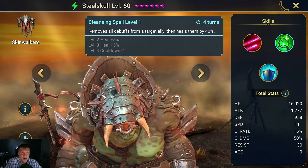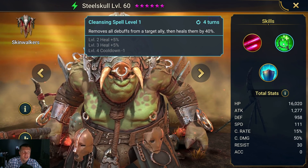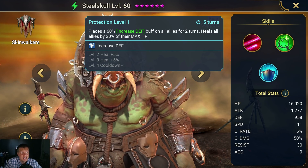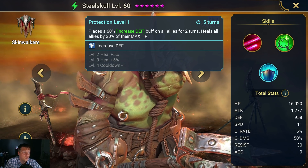The A2 removes all debuffs from a target ally then heals them by 40%. This is some clutch healing — 40% is good, and removing debuffs is an ability that can be generally useful throughout the course of the game.